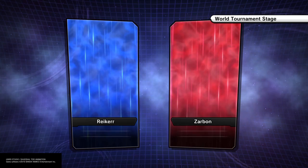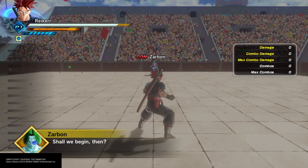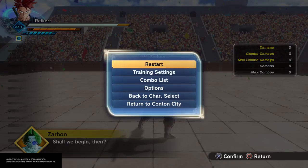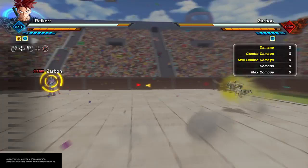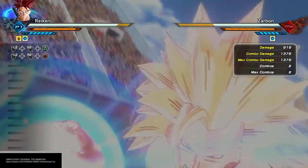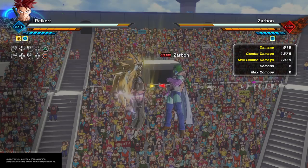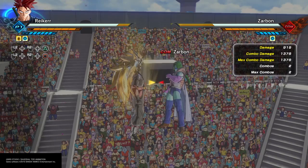I'll start by demonstrating the incorrect execution of the attack, which is probably what most of you guys are experiencing. I'm going to change some training settings real quick. Okay, so here's what happens when you attempt to use your x20 Kaioken Kamehameha without doing a stamina break — as most of you already know, the beam missed entirely. Here's why you don't use the up triangle stamina break with this attack: it smacks your opponent down onto the ground and makes your character unable to pursue them to successfully connect the x20 ultimate attack.